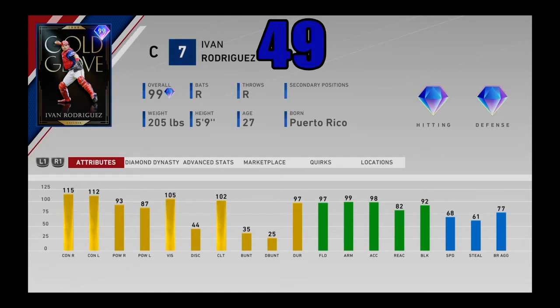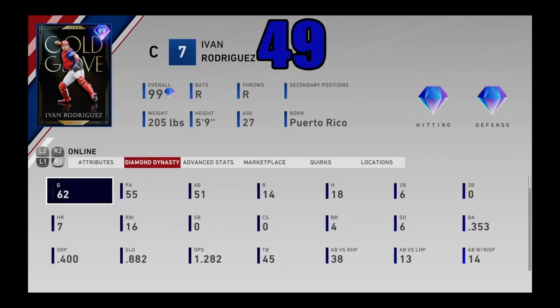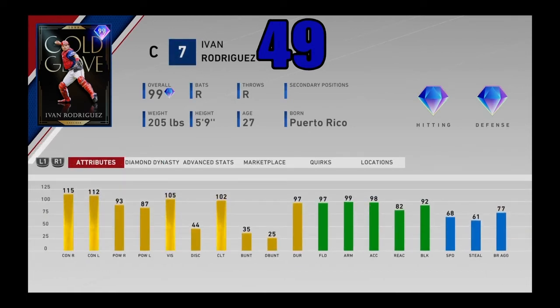Coming in at number 49, I got 99 overall Pudge Rodriguez — Ivan Rodriguez — the Gold Glove card from the 9th inning program. He's one of the best defensive cards in the entire game: 97 fielding behind the dish with 99 arm strength and 98 accuracy. He's also got 68 speed, which is pretty good for a catcher, plus good contact, power, and vision. Top three catchers in the game — a good hitter, great defender, and good speed for a catcher. Pudge Rodriguez coming in at number 49.